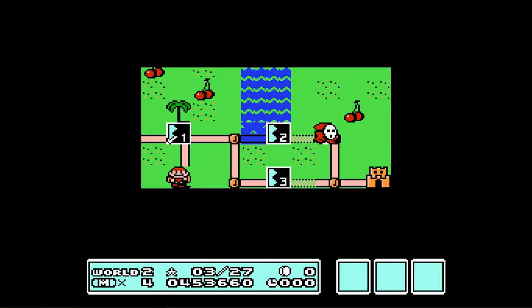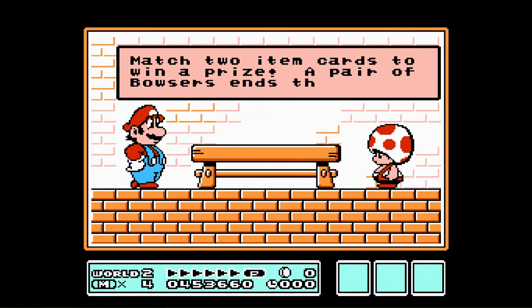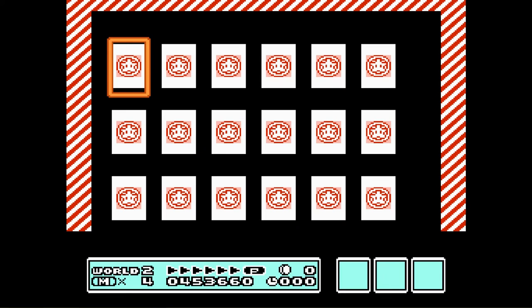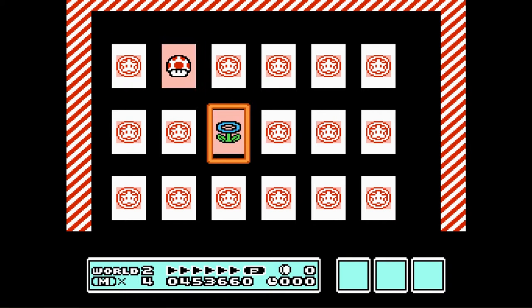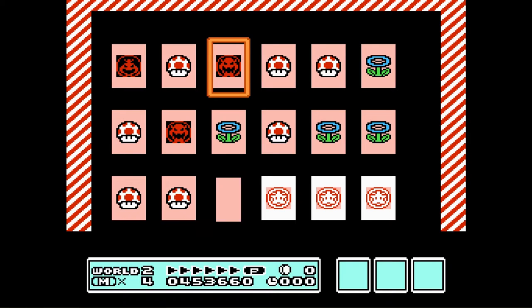Let's go ahead and jump into this toad house. Match two item cards to win a prize! A pair of Bowser's ends the game! Let's pick one. Mushroom. Flower. Okay, we got a flower. We got a mushroom. Ooh, got one Bowser.